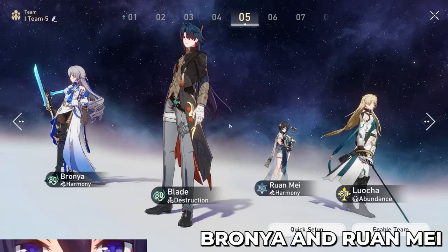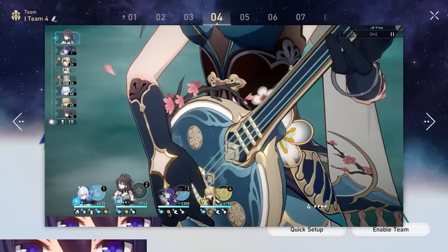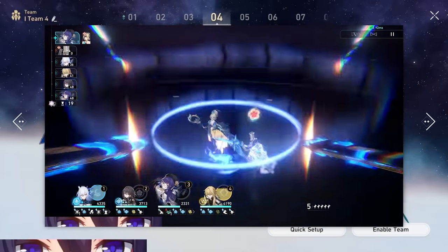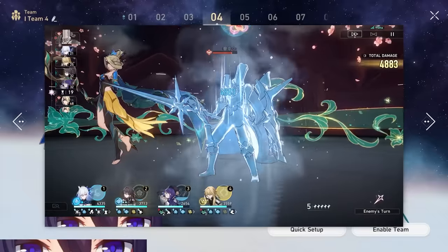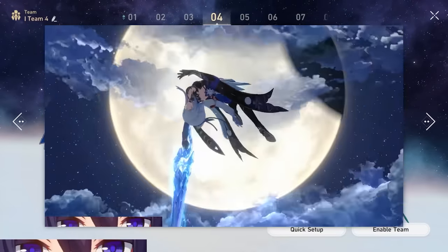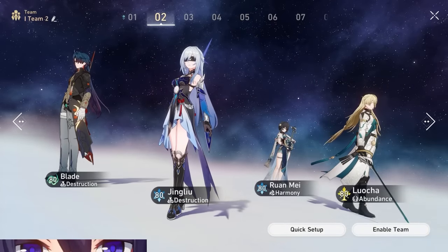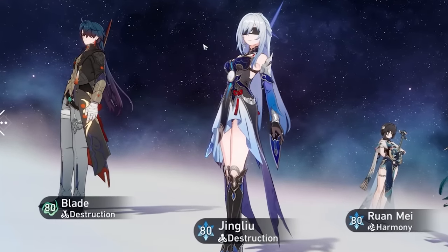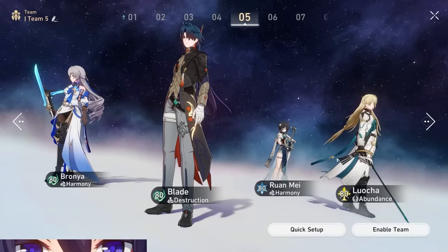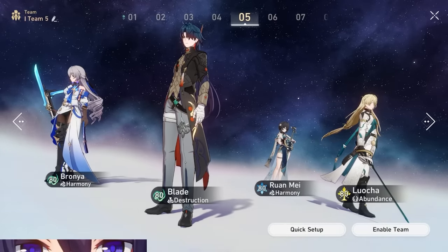I also wanted to show a team with Ruan Mei and Bronya. The amount of damage bonus you're going to get from running Ruan Mei and Bronya together is going to be pretty freaking crazy, and you can benefit a lot from defense shred. You could play Bronya on Penacone for 10% damage bonus, then also the 68% damage bonus from Ruan Mei — you're going to have a ton of damage bonus on Blade. Bronya's going to help Blade move more and hurt himself more. Every single time Jing Liu attacks, Blade's HP gets lowered, which helps him do more follow-up attacks. Luocha is there because he's one of the better characters in the game, but you could replace him with any preservation or abundance character since Blade is completely self-sustaining.